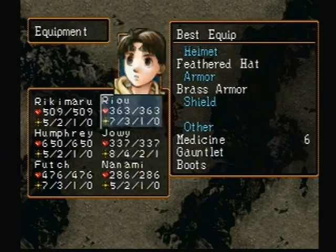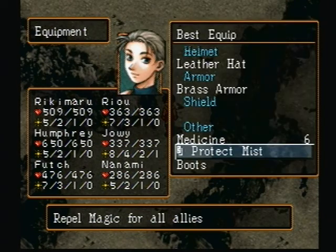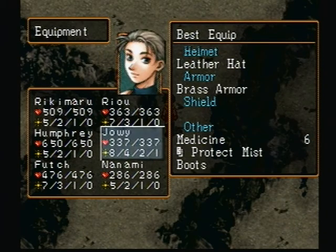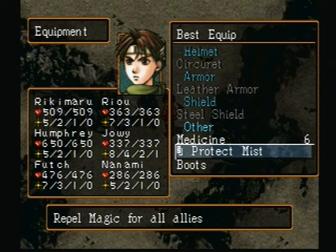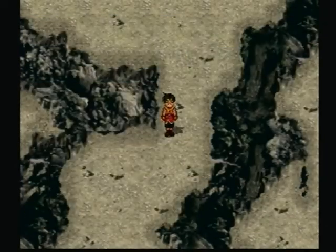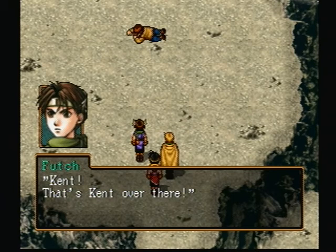This fight is going to be very difficult. I brought along some items — giving Joey and Nanami Kindness Drop scrolls, giving Futch a Protect Mist scroll — I bought these as rare finds from Highway Village. I'm very wary about a particular spell that this boss might be able to spam. I have to pass this very difficult boss fight before I can actually abuse these high levels and use Futch and Humphrey regularly.